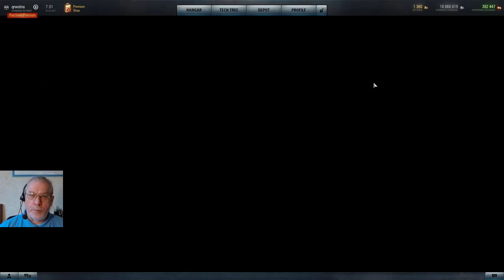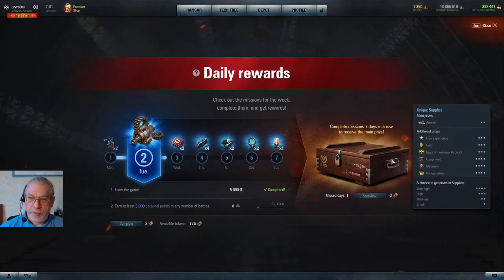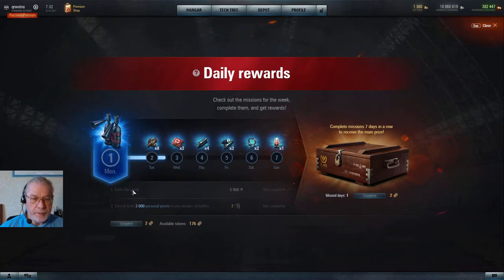You're probably aware that we have daily rewards, and if you play every day and complete the fairly easy missions, then at the end of the week you'll be granted a supply crate with some nice prizes. Quite often you aren't able to play every single day, so if you have missed a day — such as Monday here — you can complete it for two tokens. You can actually complete all seven days for tokens, though I'm not sure I'd pay 14 tokens for a supply crate. But if you've missed one or two days, it may be worth considering.